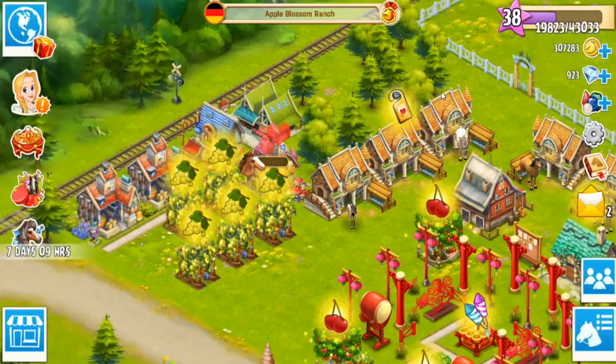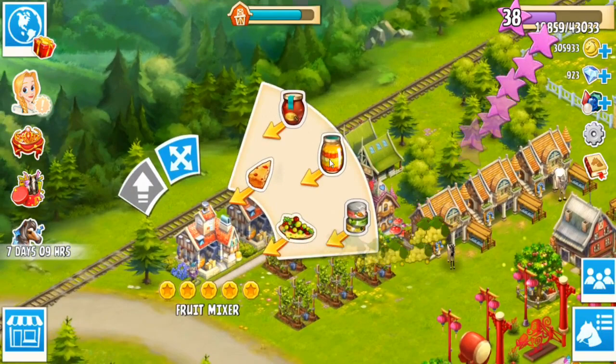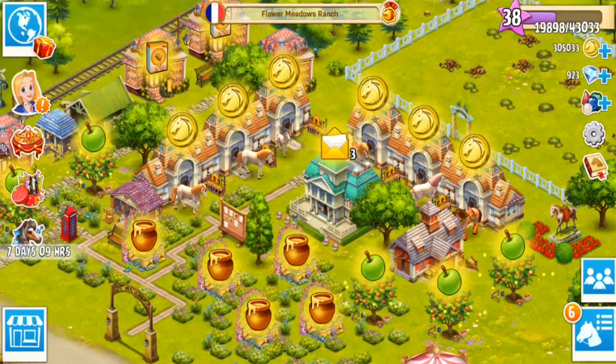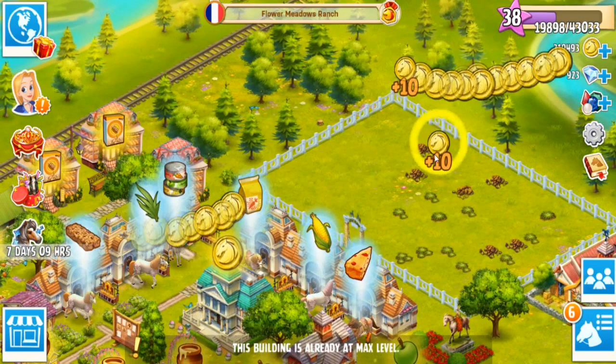I've used up a lot of the mixed fruit feed, so we'll go ahead and get some fruit feed going. We'll gather up some cherries and then head over to our French ranch. Now that we've been so lucky as to get the tier 4 Australian Brumby foal, I want to see if we can go and find that female Icelandic that we are looking for.